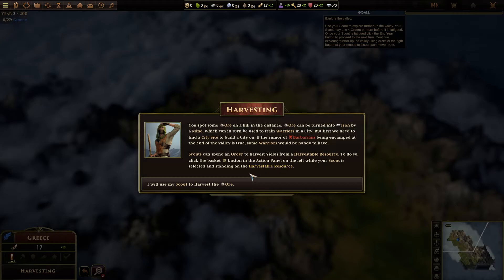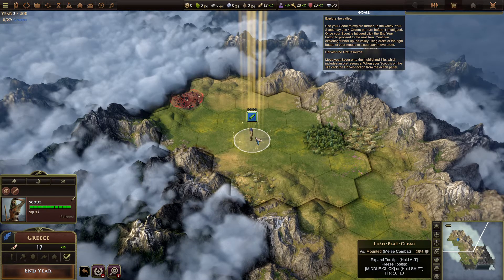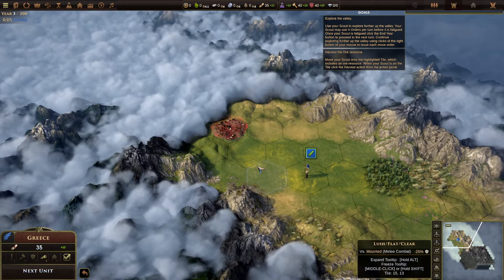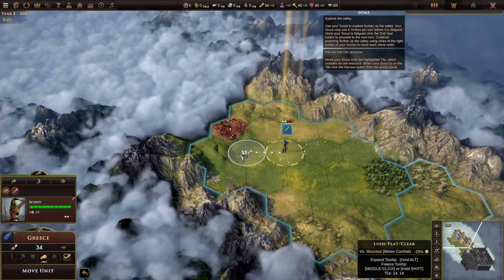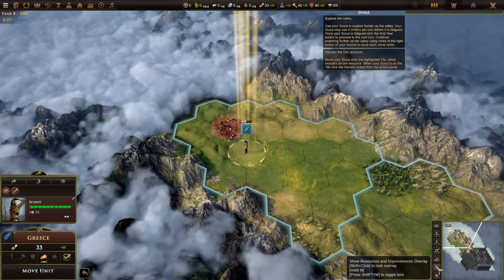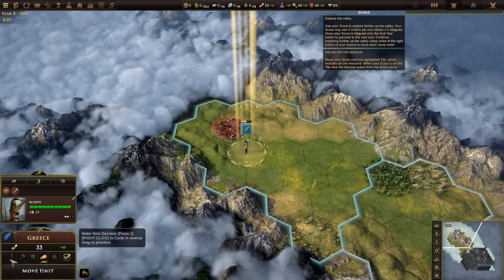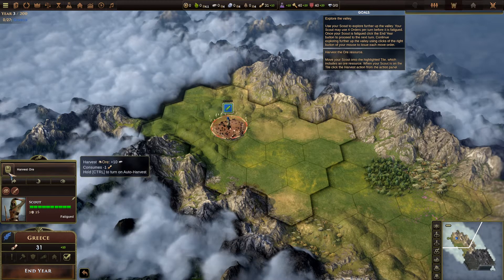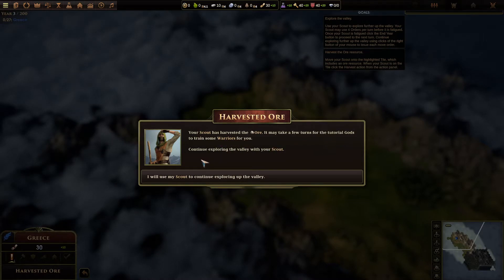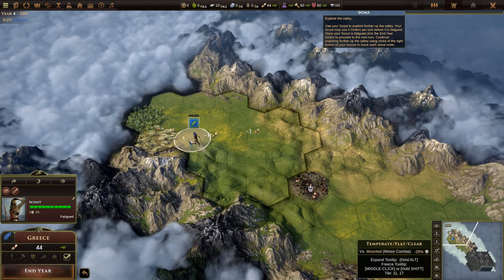Whoa, a basket button! I feel like I was not paying attention. It shows up when you get there - your scout has harvested the ore. It may take a few turns for the tutorial to train some warriors for you. Get to exploring the valley with your scout. Let's keep exploring, see what's going on. Okay, we're cooking.